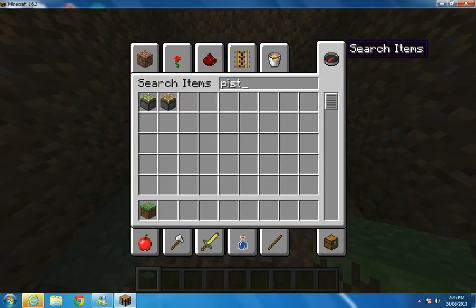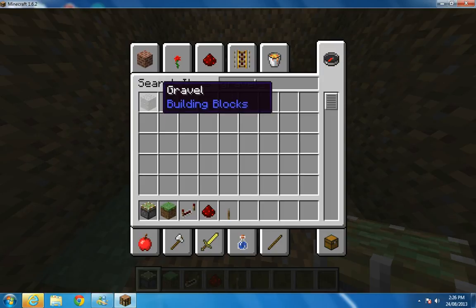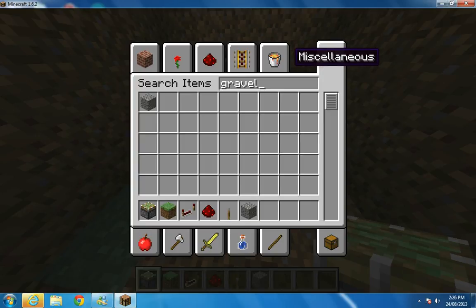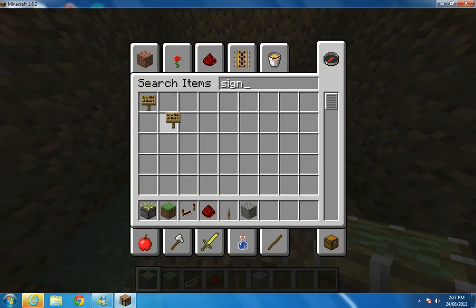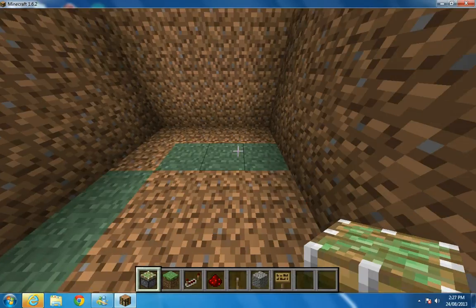You need a sticky piston, some redstone, a redstone repeater, and some redstone — not the grass block, you don't need the grass block. The grass block just likes this player, Archie 347. You also need gravel, and lastly you need a lever and a sign to tell your victims to come to this spot. It's a very interesting trap.